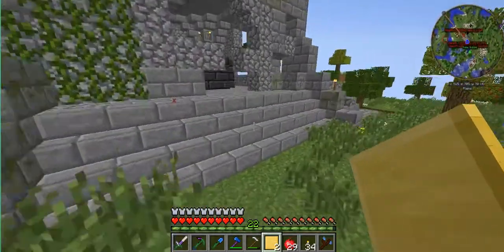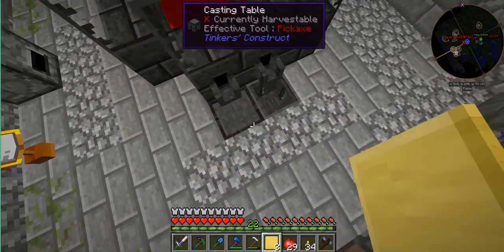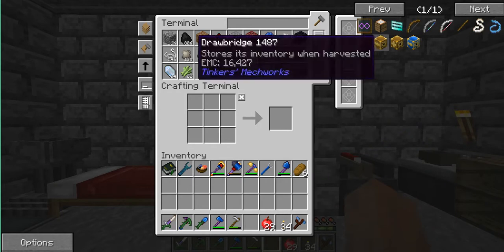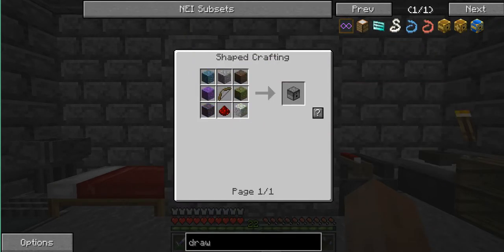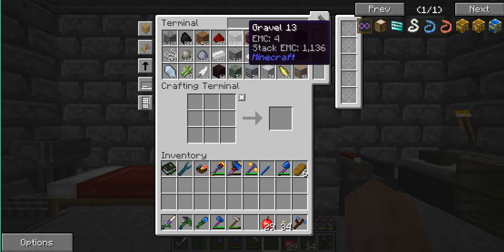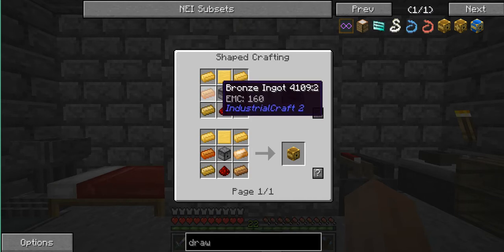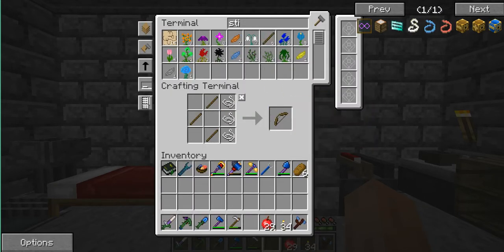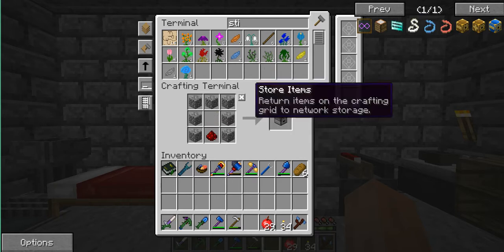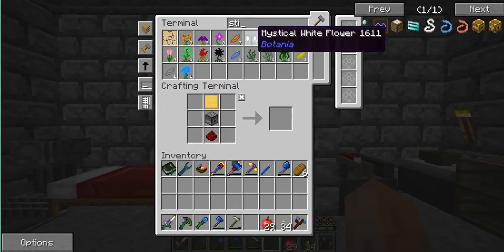I'm going to go make one more because I think I might need it. I'll put this in the AE system and then we should be able to make a drawbridge. You're probably thinking — what's special about those? Well they are pretty cool. Oh, I think we've run out of sticks — let's make ten. Now let's try and make that again. Three bows, now we'll be able to make a dispenser and then a drawbridge. I don't know if we have any bronze left in the system — no we don't.